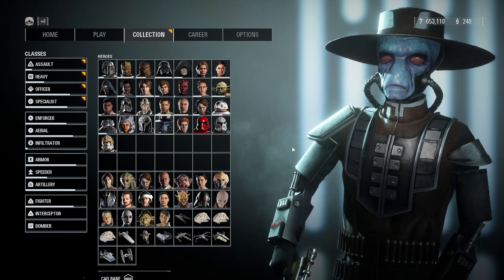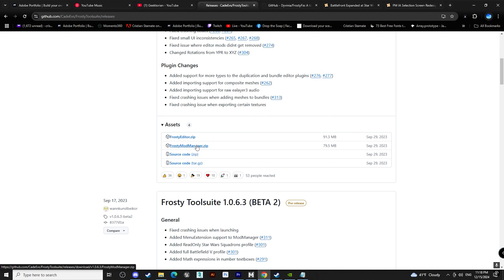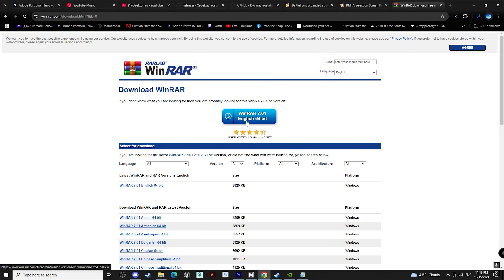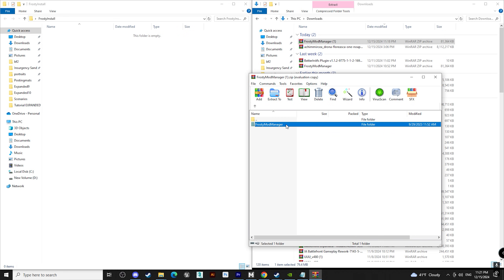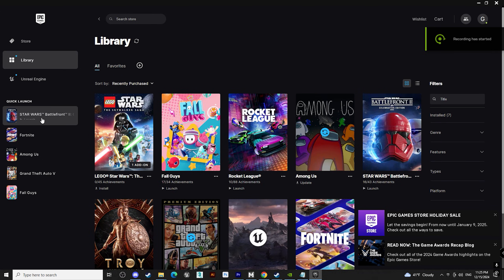For starters, if you haven't modded Battlefront 2 before, I will let you know that sometimes it can be a bit painful, but I'm here to make sure everything runs smoothly. The first thing you want to do is head to the first link in the description and download the Frosty Mod Manager from this page. Make sure it's this exact link on GitHub, then download the archive files. In case you do not have WinRAR or 7-Zip, hit the second link and download one of them for free in order to be able to extract archived files. If you have the game on Steam or the EA app, it should be perfectly fine — you do not need the FrostyFix.